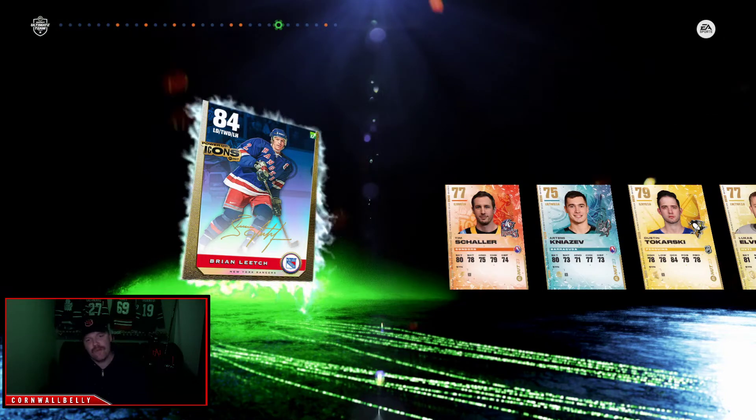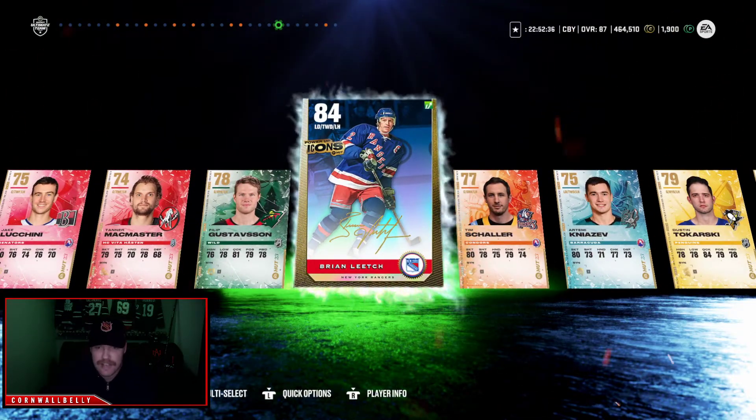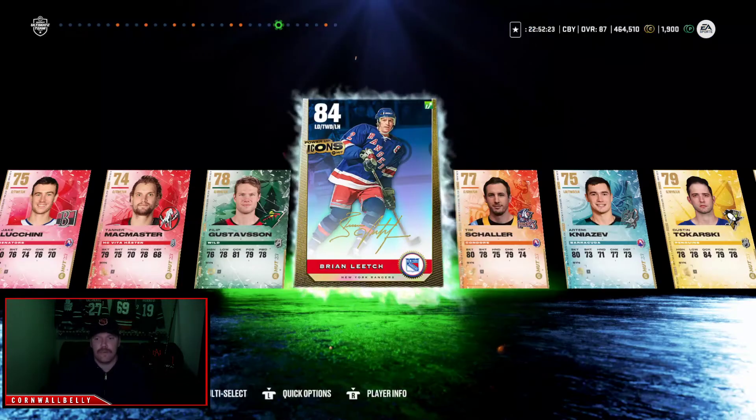Brian Leach — not bad, not what we wanted but we'll take that. That's awesome. Good defenseman. Let's see the synergies here. Starts off at 84 with Distributor — that could be huge guys. Speed 87, Acceleration 87, and Agility 81, which isn't the best but we like that. We'll take that boys.